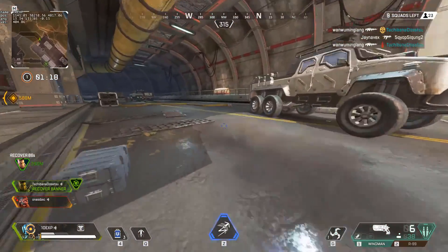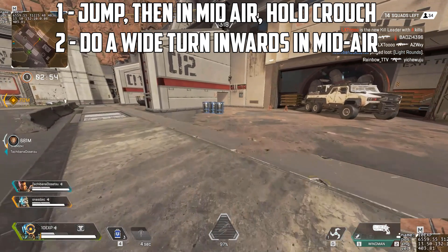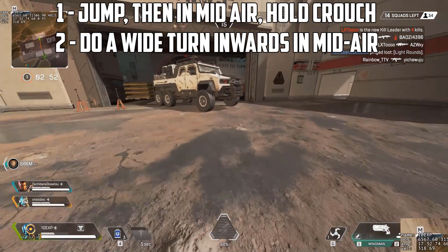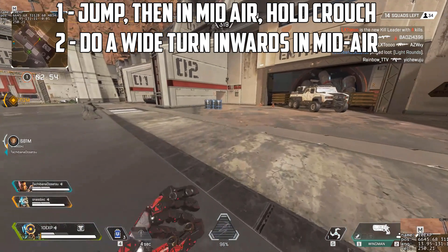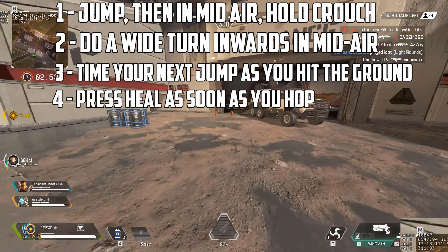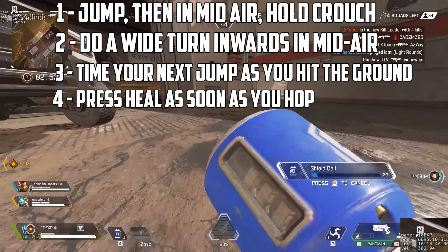Let me show you the process step by step, but slower. Step 1: Jump, then in mid air, hold crouch. Step 2: Whilst holding crouch, perform a wide arcing swing either left or right. I actually find it easier to face away from the direction you want to hop as much as possible, then turn inwards towards the right direction as you jump. Step 3: Time your next jump as you hit the ground to begin your bhop. Step 4: As soon as you start that first hop off the ground, press the heal button at the exact same time, or as soon as possible after.